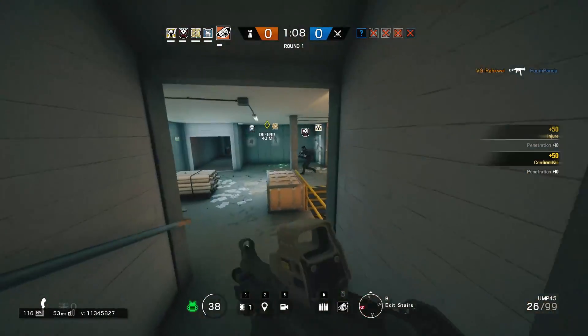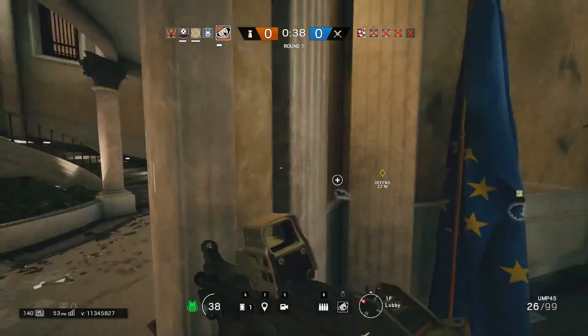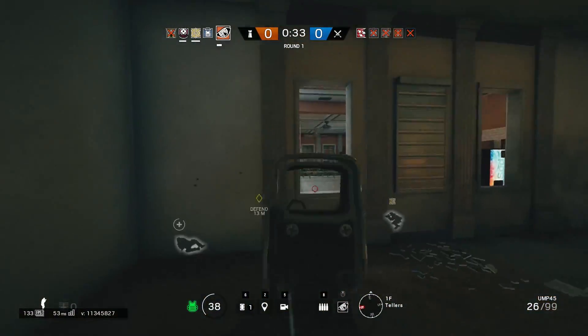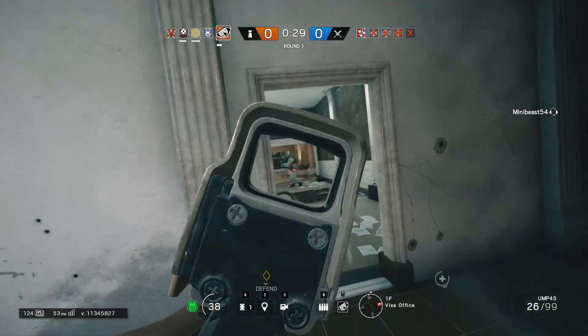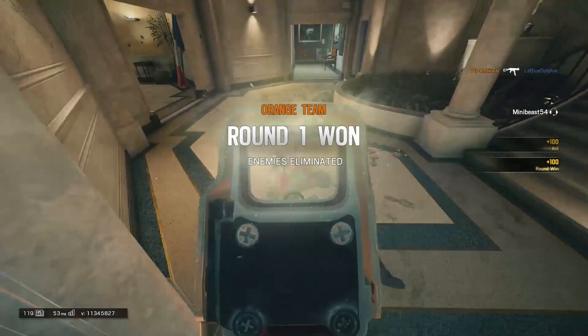So many people go into ranked and think, 'oh, I can just spawn peek everyone,' run out, and die in the first five seconds. This leaves your team at a huge disadvantage in a 4v5 for the rest of the match. So if you're going to spawn peek, make sure to at least trade one for one or trade up. If you're consistently dying while trying to spawn peek, just don't do it. It's not worth giving your team a huge disadvantage.